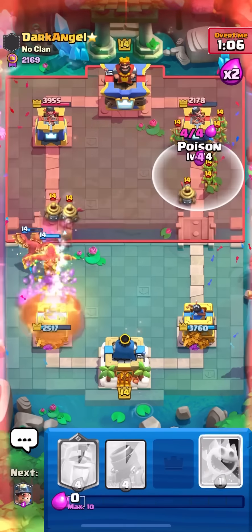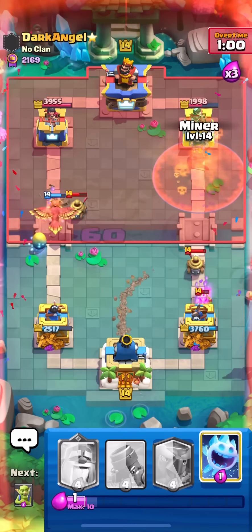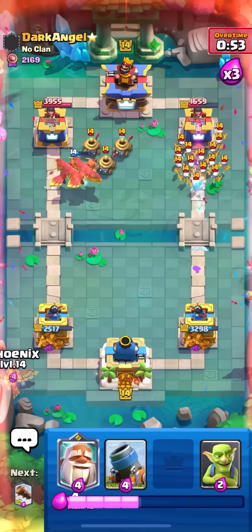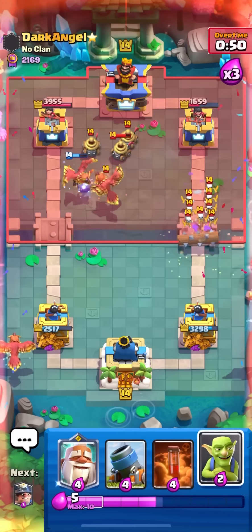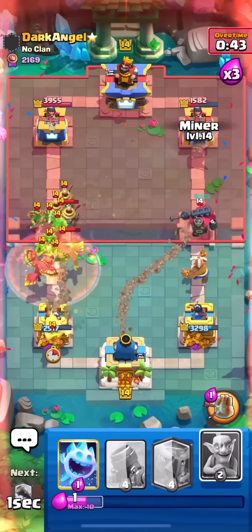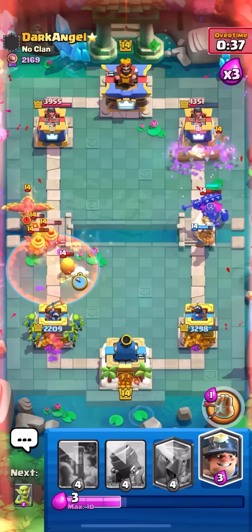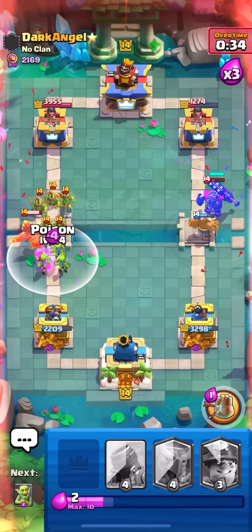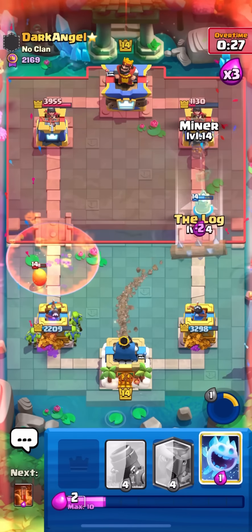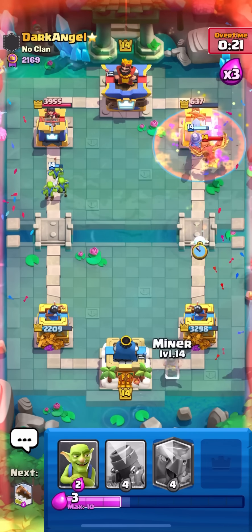Miner with the goblins — one of them's gonna die. Getting a poison ready. Log for the goblin gang — don't want to over-commit with a poison, I'm in a really good spot. Ice spirit in the back. Monk — I kind of always want to mirror his phoenix with a monk or phoenix of my own. Phoenix in the back. Miner to pull it back, goblins for the miner — I knew he'd put it in the back to chain the tower with the skeleton king. Mortar on the right — ice spirit to make sure the phoenix doesn't target my phoenix egg so it will respawn.